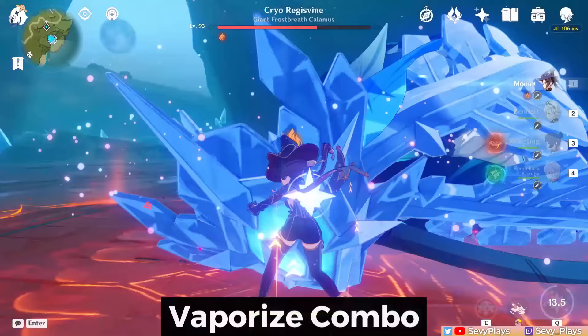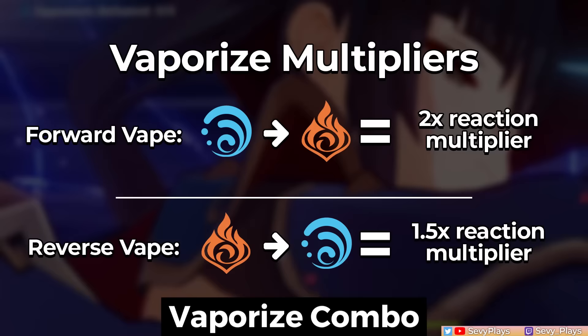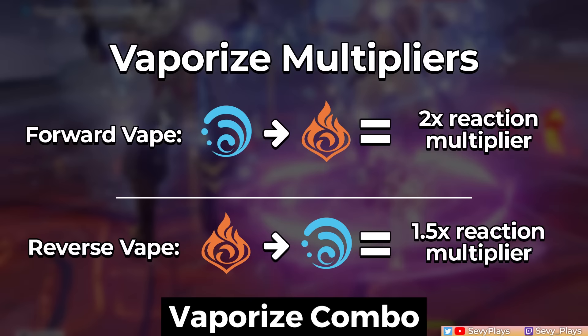Having that huge damage bonus active for a longer period is valuable for boosting your team's damage output, and this is one tech you'll definitely want to take advantage of in freeze teams. There's another mechanic that can let Mona deal huge nuke damage with her burst — the vaporize combo — which involves triggering a forward vaporize reaction on her bubble pop damage. Forward vaporize, which is hydro applying on pyro, has a 2x reaction multiplier, and combined with her huge burst damage multiplier, that makes it very potent for nuke damage.